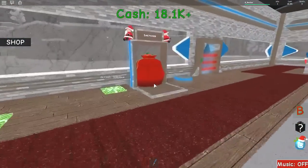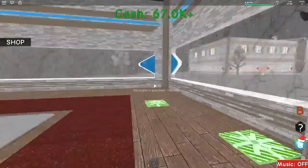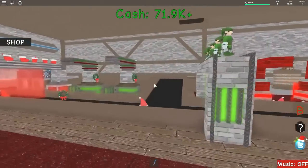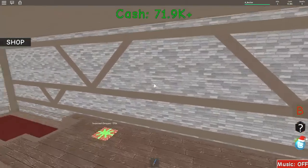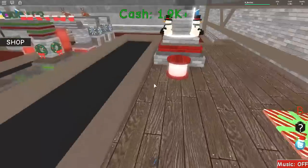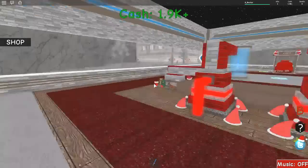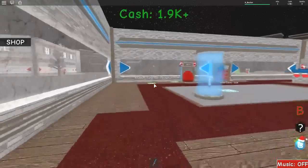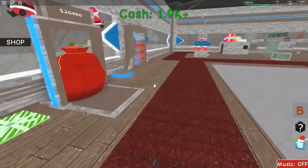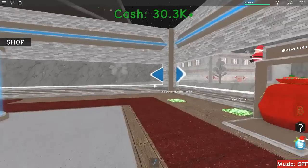We've got 20K in the bank, we've got 50K there nearly. We've nearly got enough to get the snowman dropper — 70K, there we go. We've got enough for the snowman dropper. It's 80K for a Santa dropper — now that's going to look cool. Kill players in your base — oh, does it automatically kill people? Maybe that's an auto thing rather than you having to do it. That's probably what it is.